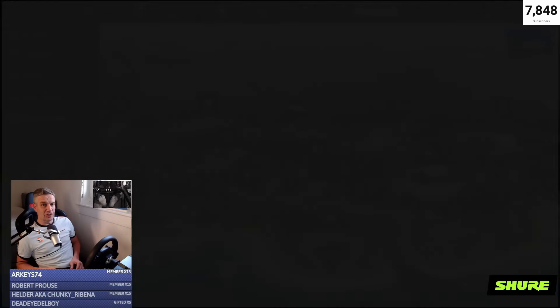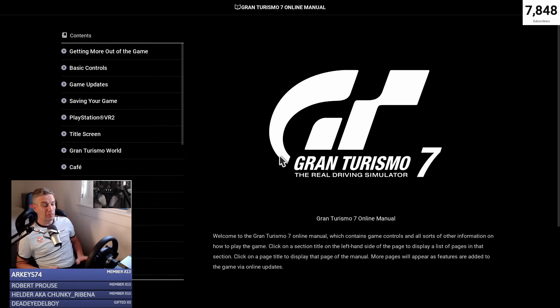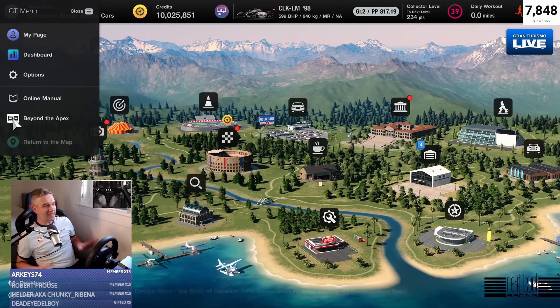Next up is the Online Manual. You're probably all aware of that, but how many of you have actually gone into it? Probably not as many as you'd think. Basically, this is Google for Gran Turismo 7 — if you're not sure about something in the game, come in here and you'll probably find the answer. But the section I really want to feature is Beyond the Apex.